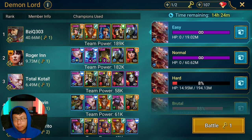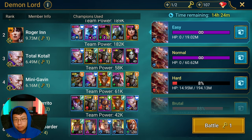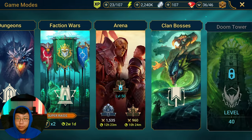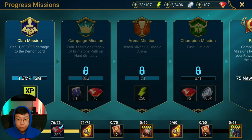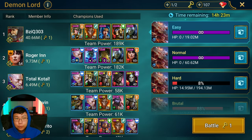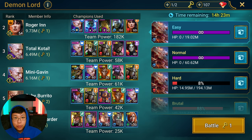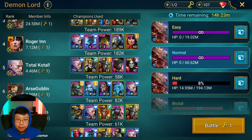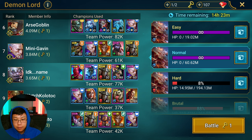After reset, I hit easy — 2.38 million damage — and it didn't register. It registered the first key, and this was my first key. So I figured I'm just going to hit it one more time and everything would be solved, but no, it didn't register. I thought maybe this is a fluke, because obviously two is more than one, right? So I hit normal, thinking maybe I need to hit a different clan boss and it'll register. I used three keys — 3.14 million — and it's still not registering.